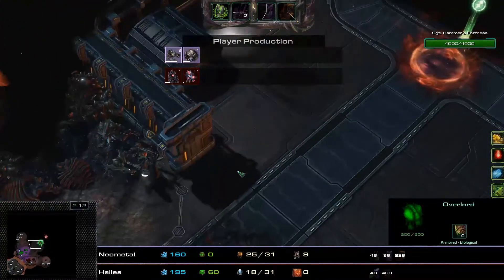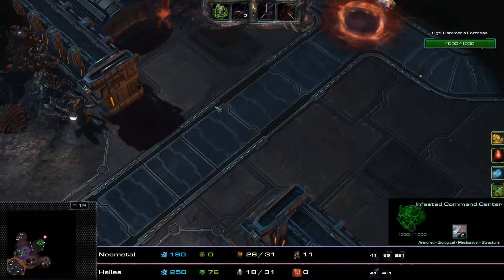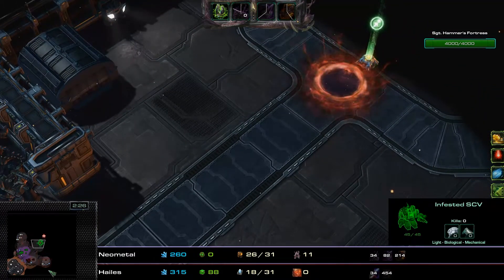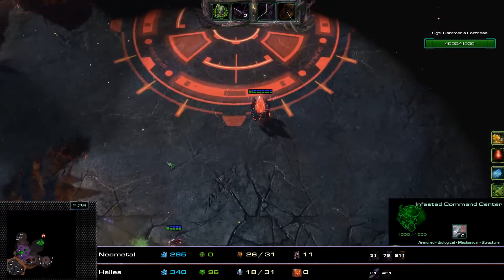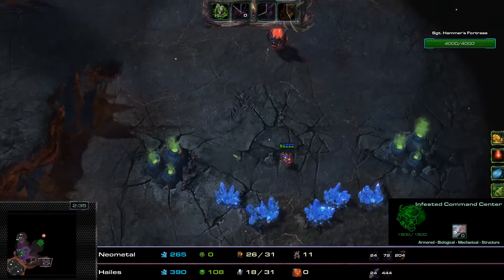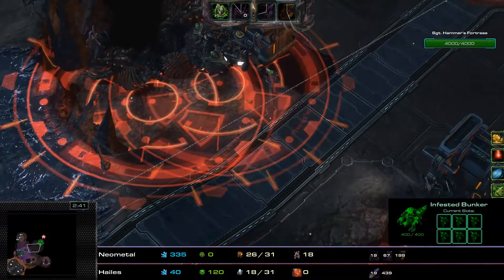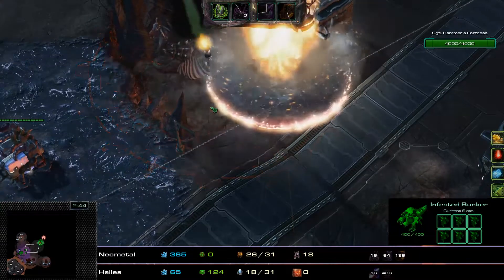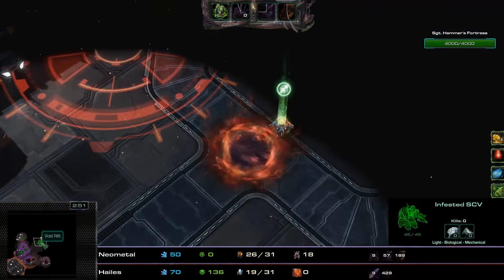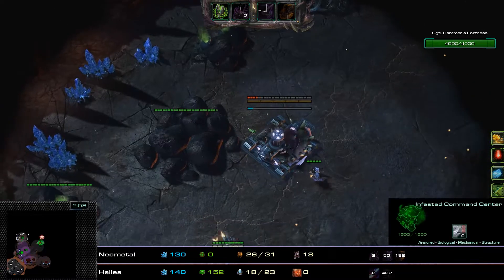The one thing that will be difficult for Stukov is getting past this Going Nuclear mutator. It's really, really spammy — one that I personally don't really enjoy playing up against. You can see it's just nuke after nuke, and you spend more time dodging the nukes than you do actually playing the game. It's not one of the mutators I prefer to play against.